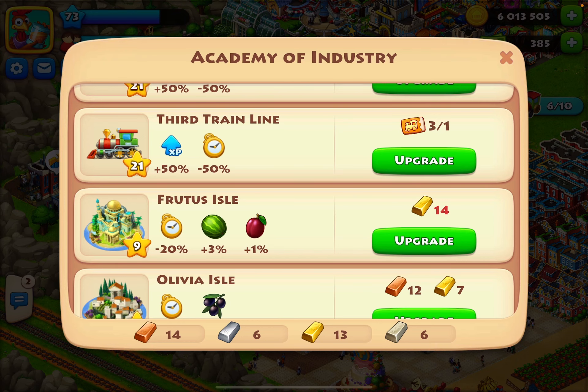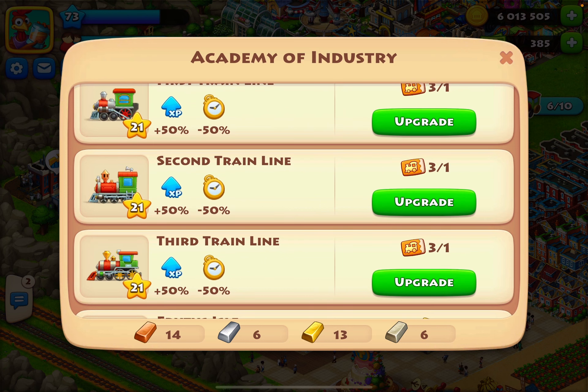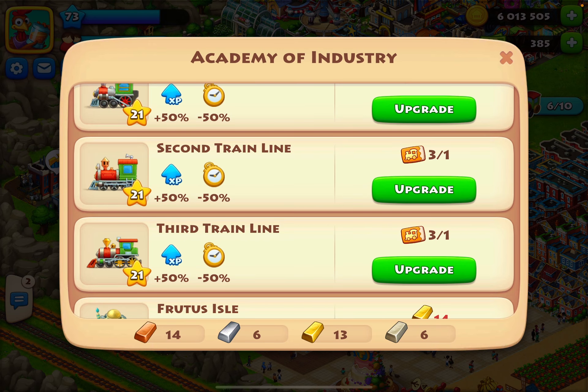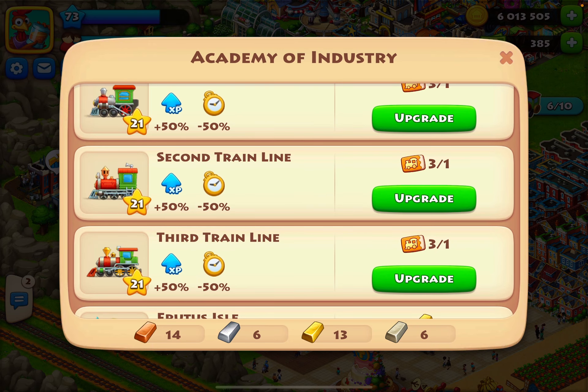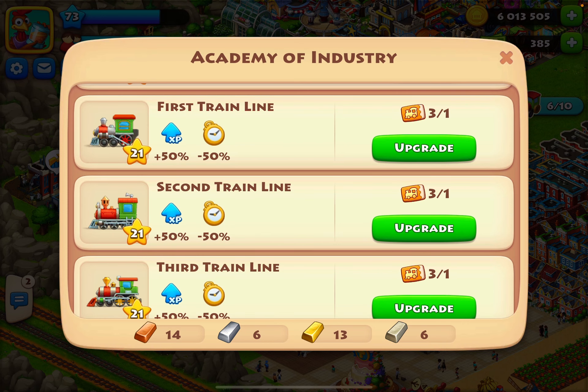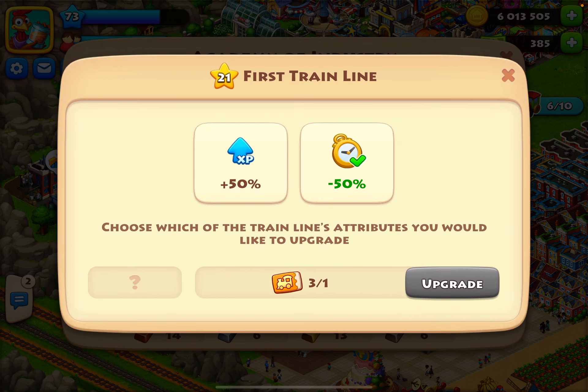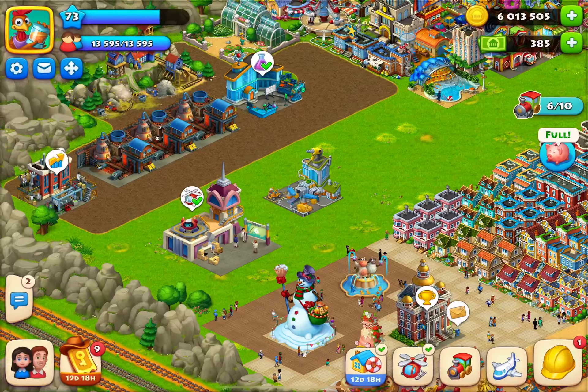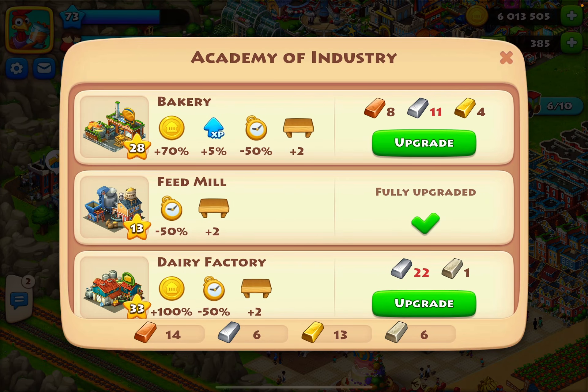It's going to take a while but don't give up — just upgrade your trains to a max of 50. At level 21, I have my trains at 50, so they come back much faster. I don't want to upgrade my experience any further than it already is, although I have the train upgrade coupons. If you check here, this is fully upgraded — so you want to upgrade your trains first at the Academy of Industry.